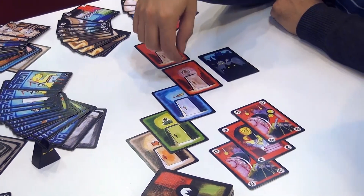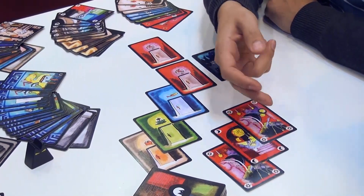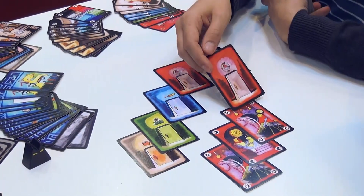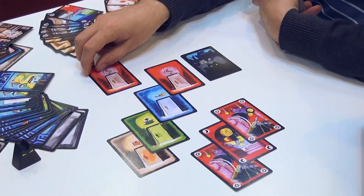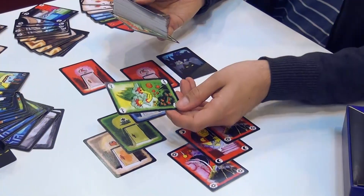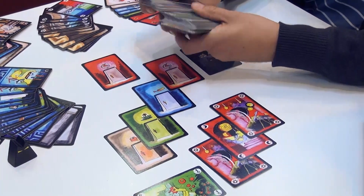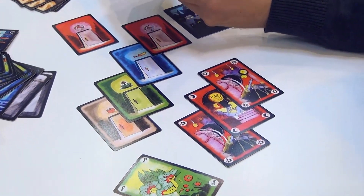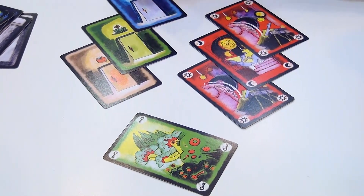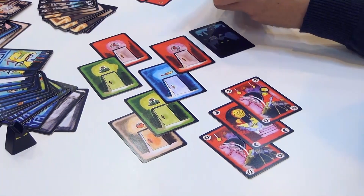There are two ways to put a door card on the table. It's either playing three room cards of the same color one after the other. So if, for instance, I play those three rooms, I would be able to search into the deck for a red door and put it on the table. The other way would be to discard what's called a key card from the same color. So if I have this green key card in my hand and I draw the green door, the second green door that is hidden somewhere, I would be able to discard the green key card to get the door on the table.